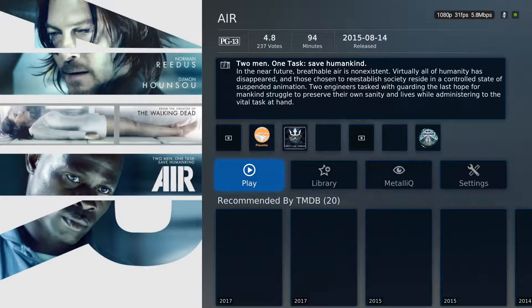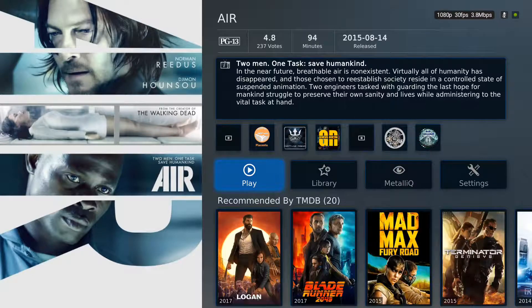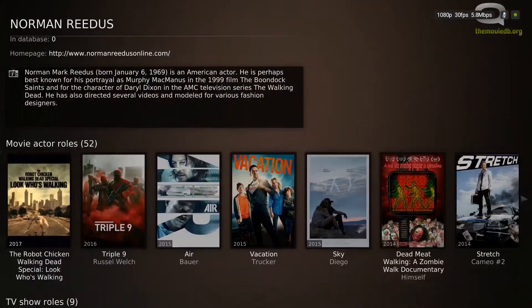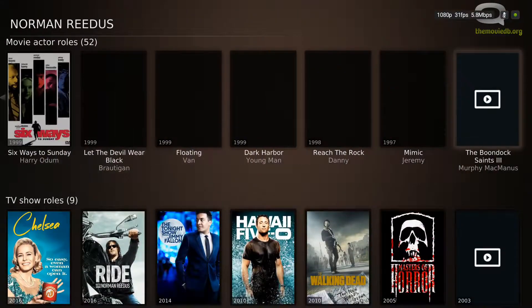Look up in the top right corner and see where the date is. Underneath that, see how it says 'released'? That's a good sign that basically you don't want to add this. It should say 'returning show' — and that's the way you can cheat.